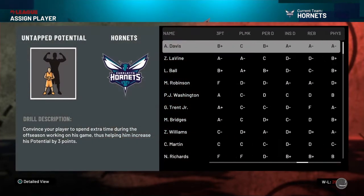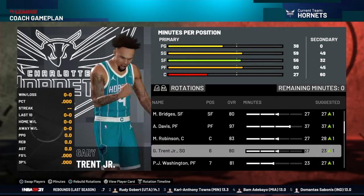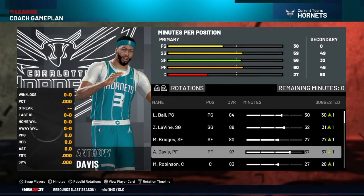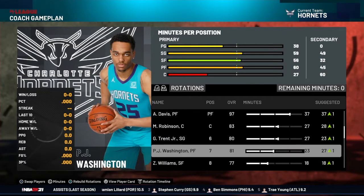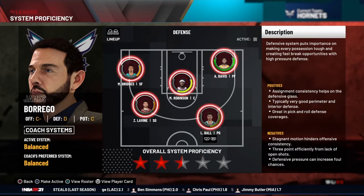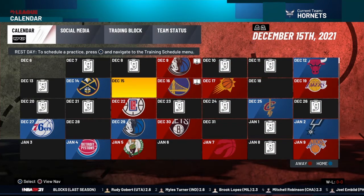For team progression: Anthony Davis 97 overall, Zach LaVine 86, LaMelo Ball up 7 overall to 84, Mitchell Robinson up to 83, PJ Washington 81, Miles Bridges 80, Gary Trent up to 80. I might actually try to start Zaire over Miles Bridges — everyone is going up, which is what I love about the Hornets, always a really good young team. I'm giving my training camp slot to LaMelo Ball so he progresses even more. Starting lineup: LaMelo Ball 84, Zach LaVine 86, Anthony Davis 97 as the focal point, Mitchell Robinson 83. System proficiency fits Anthony Davis and LaMelo Ball nicely.